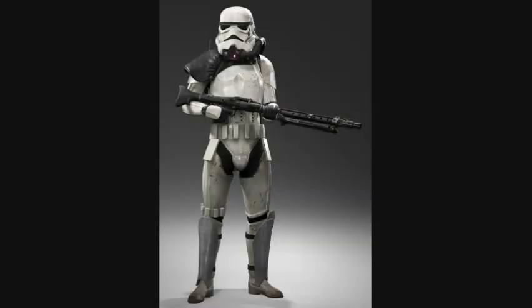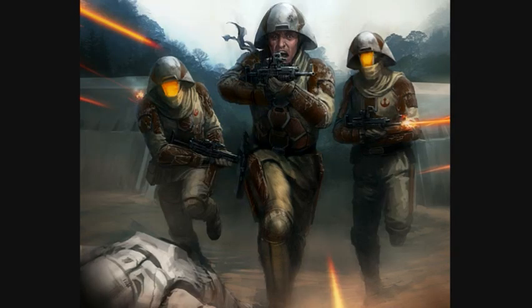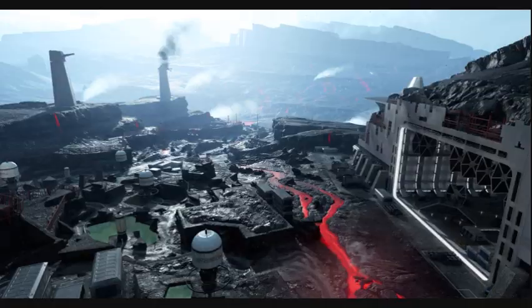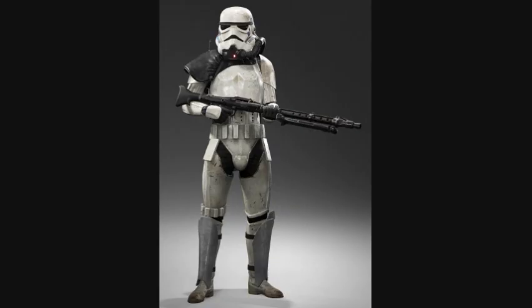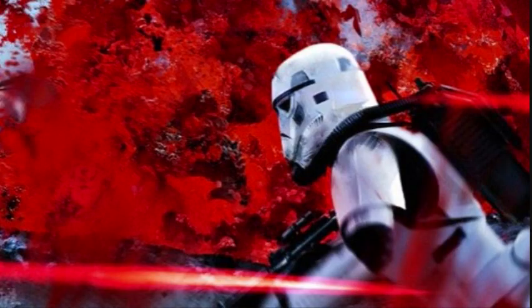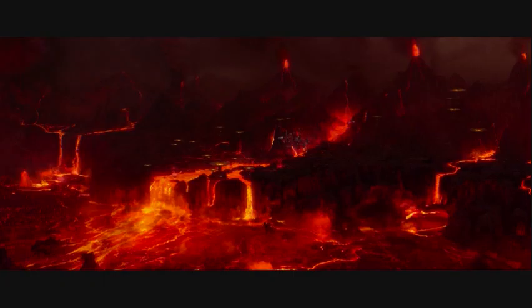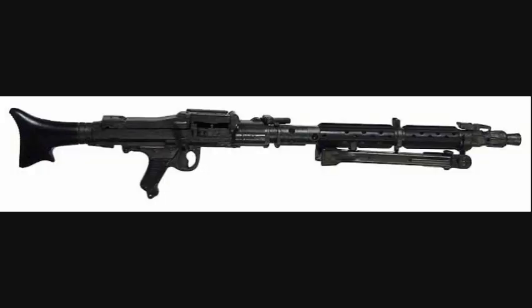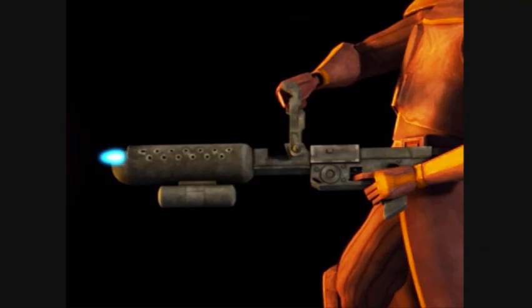First are the Magma Stormtroopers, also known as Magma Troopers. They were responsible for crushing revolts and other actions on volcanic mining planets, such as Mustafar and Sullust. Magma Trooper armor was specially designed to withstand extremely high temperatures, including some direct contact with volcanic magma. Depending on the planet, they sometimes wore red armor as camouflage. They usually carried heavy blasters and flamethrowers.